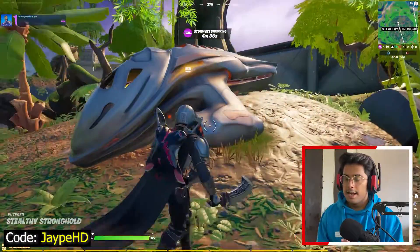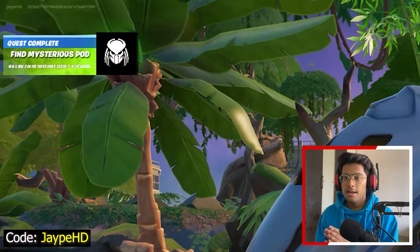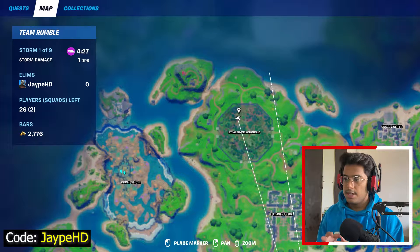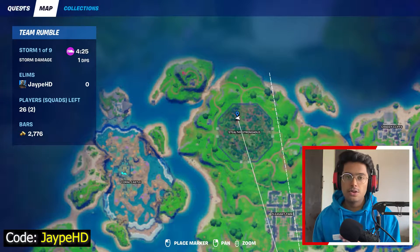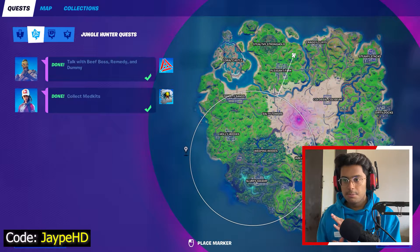As soon as you come here, boom — this is where you can complete this location and you get a free sticker just like that. On the map, the exact location is over here in the Stealthy Stronghold. As you can see, the quest has been completed successfully.